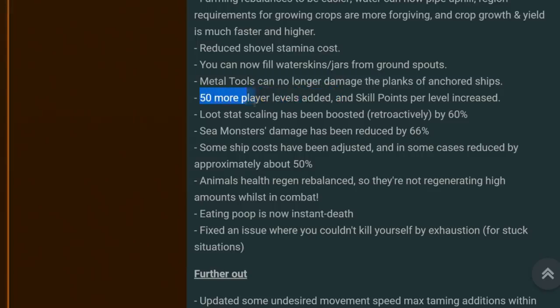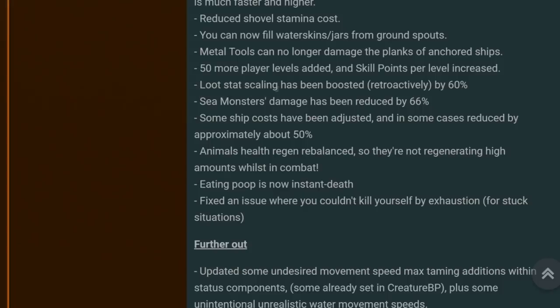50 more player levels have been added and skill points per level have been increased — currently you get 1 point up to level 8, 2 points at level 9, then 3 points per level from level 10 onwards, so we'll have to see how that plays out. I will be doing a proper tutorial on skills with all the latest changes. Loot stat scaling has been boosted retroactively by 60%, so go check your old loot again. Sea monster damage has been reduced by 66%, and some ship costs have been adjusted — in some cases reduced by approximately 50%.